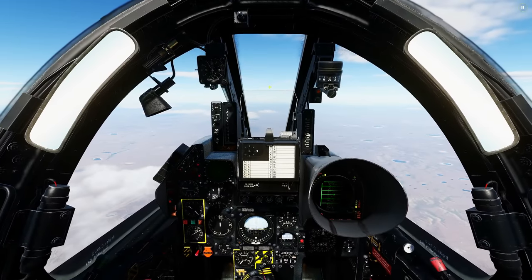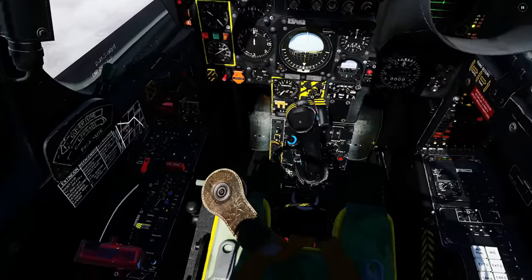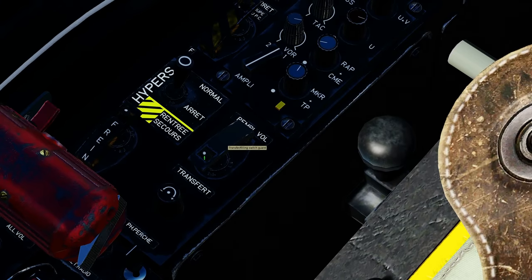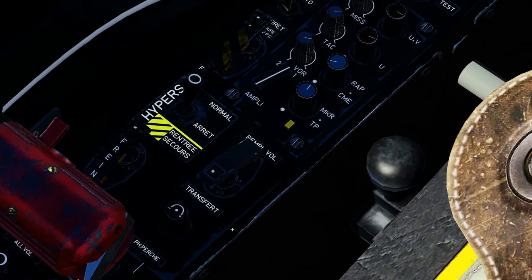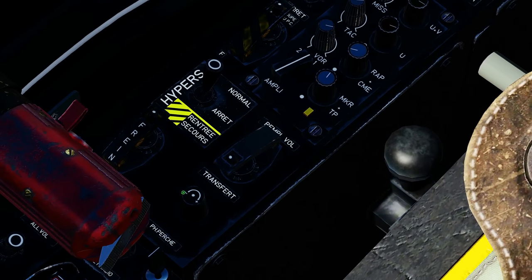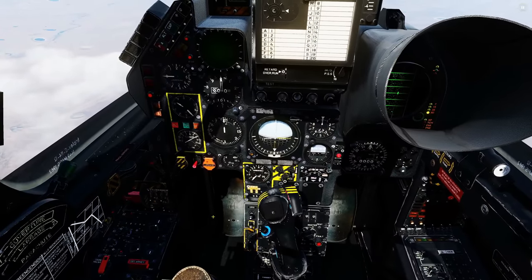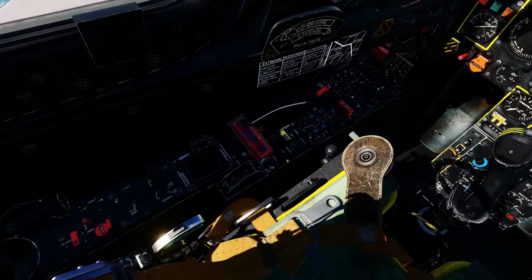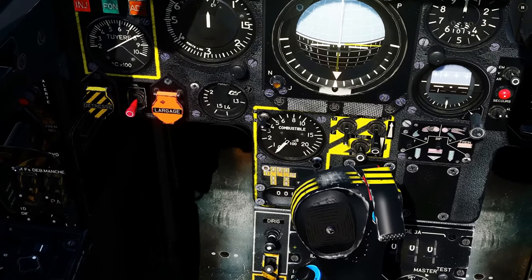Next, air-to-air refuelling. As you can see we have our refuelling probe forward and starboard. Controls you'll need: first left console, lift this cover up and push the transfer switch forward for air-to-air refuelling. Also we have a headlight that will shine onto the tanker and we can change the rheostat — the brightness for that there. Obviously we're in the daytime so we don't need it. Next, fuel transfer pumps. Shown here, when we turn the transfer switch on we'll see the transfer pumps light up where relevant.